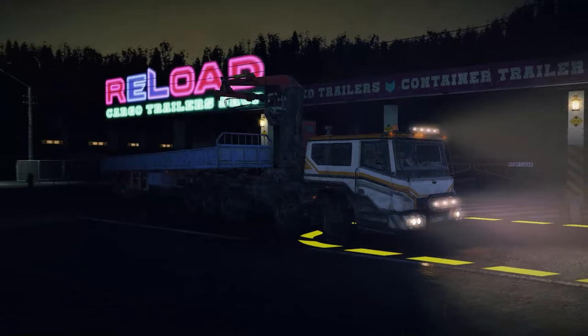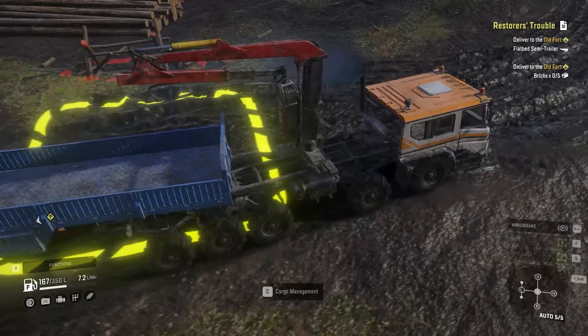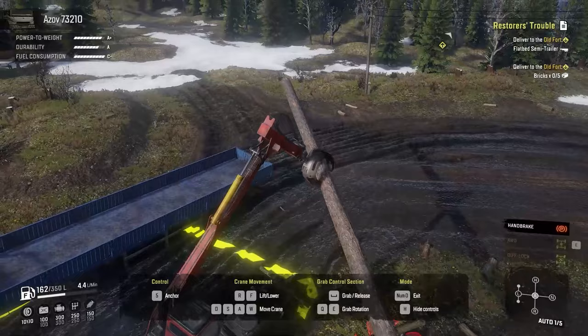For the first method, you need a logging crane plus a sideboard semi-trailer. We're going to pick up the logs and put them on that trailer, so this method is like setting up a small log station for yourself. Get to a log station, park your trailer beside your truck, and get to logging — pick up the logs and put them on your trailer.